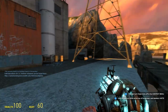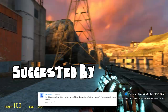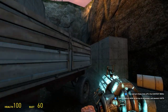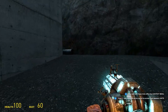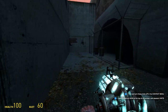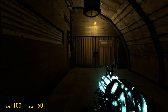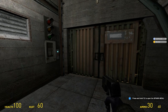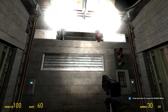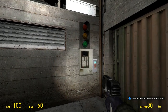Alright guys, welcome back to Garry's Mod. As you can see, we are in a Half-Life 2 map — this is Eli's place, which some of you may know very well. It's actually one of my favorite parts of the game, but we're not just going to be exploring Eli's lab. We will be looking at the Half-Life 2 beta weapons.